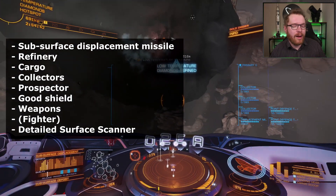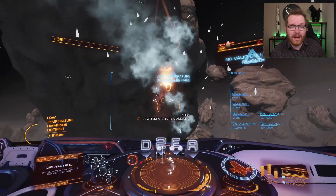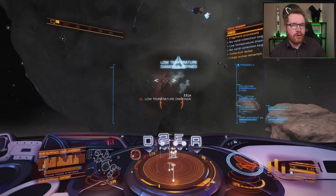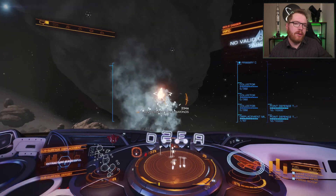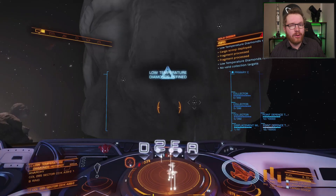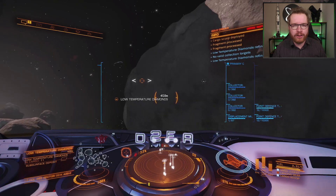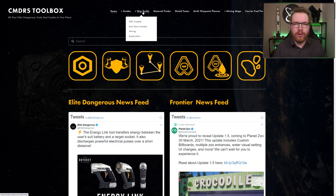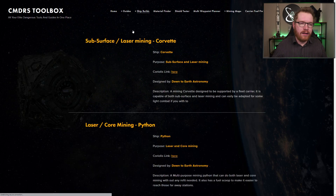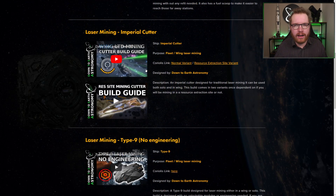The reason we're going to need weapons, good shields, and fighters will be apparent in a second. The ship I'm flying today is a blend between my gold digger build, designed for Haz-Res sites with all the combat capabilities, and my lieutenant diamond build, which is designed for subsurface mining. Both of these builds are on the Commander's toolbox, so you can go look at them there, see the video guides, and make a blend between the two. I'll try to get a dedicated build out for it later.